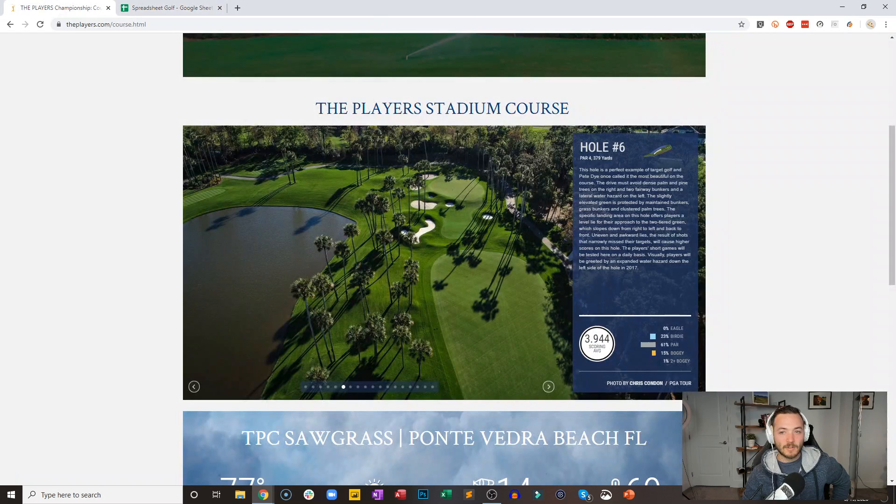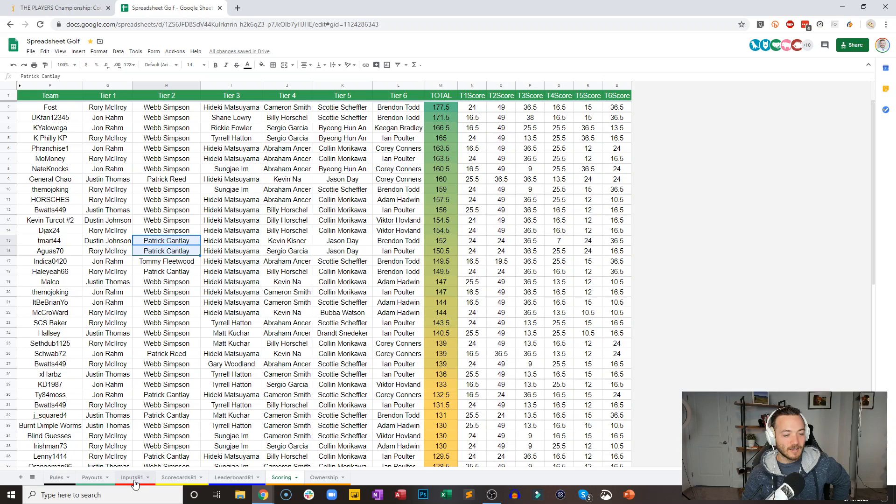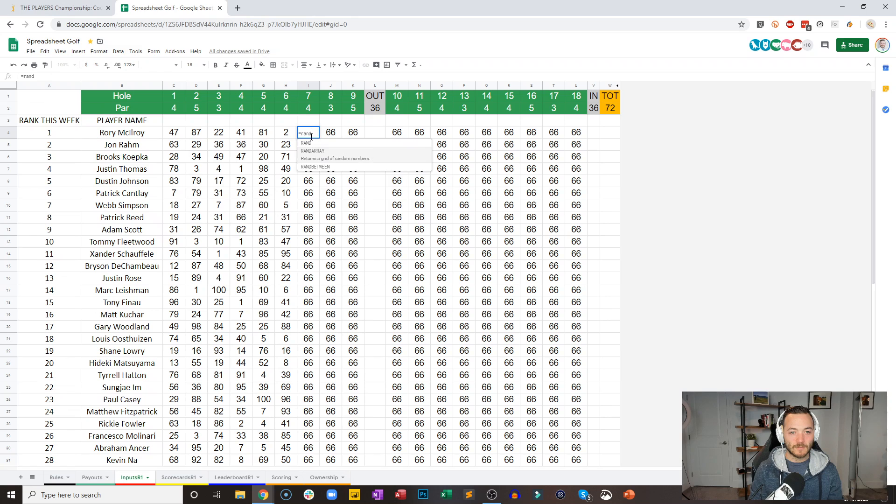Hole number seven, 458-yard par four, slight dogleg right — a vast fairway bunker and lateral water hazard. Only 12% of birdies were made here. I bet in spreadsheet golf this is playing a little bit easier — we've got the best players in the world, conditions are prime this morning. Random number between one and 100 — hole number seven coming at you.